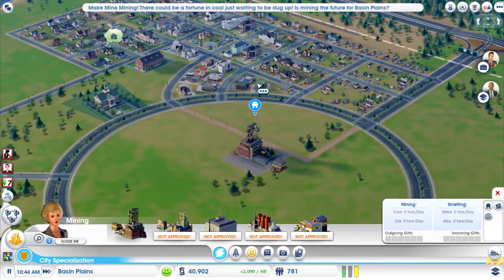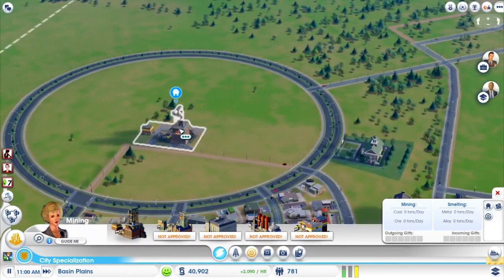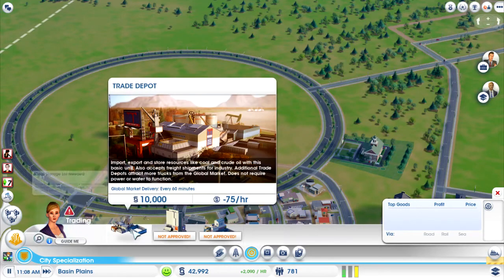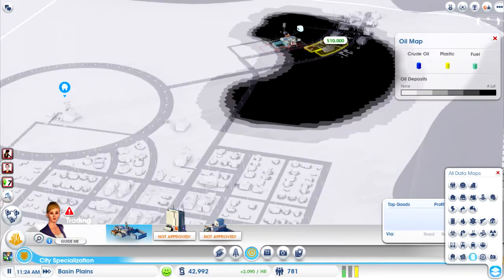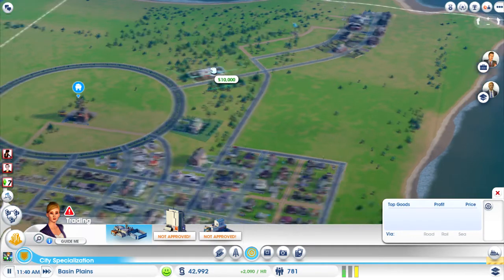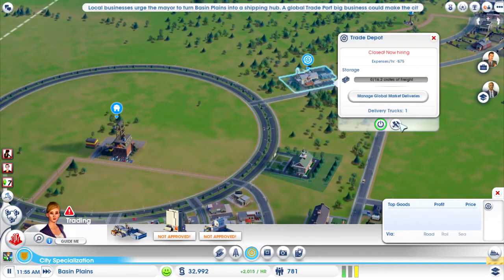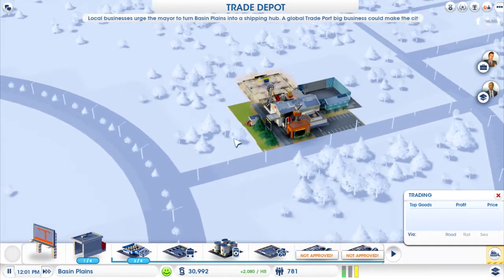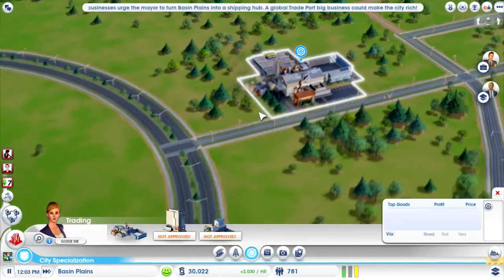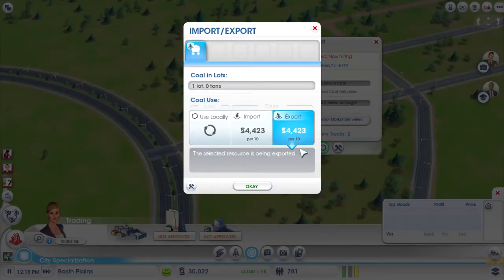Those guys are not happy with that. Once we've dug up all this coal, it's got nowhere to go. So what we need is a trade depot. Thinking about it, we've got this oil well here, which I accidentally pulled my industrial zone over — so that was a huge fail. I'm thinking if we plonk this trade depot in the middle, right about there, and let's upgrade it: add a coal storage lot and an extra garage. What we want to do is tell it to accept local coal deliveries. We're going to export it, sell it, and get the money — every 10 tons of coal we'll get 4,000 simoleons.